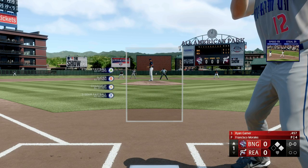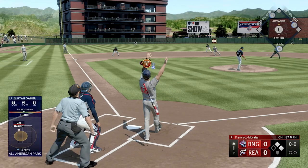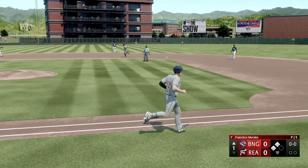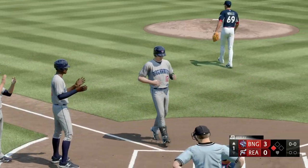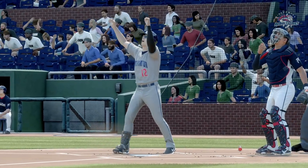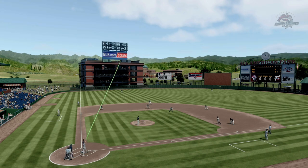Runner on first and second, top of the first — the right hater back to work. Let's go, first at-bat. Bad PCI placement, but that's okay — opposite field bomb, we'll take it. Bad PCI hits, we'll take them, especially in Road to the Show. That thing was tattooed — he went and got it and circled the bases.